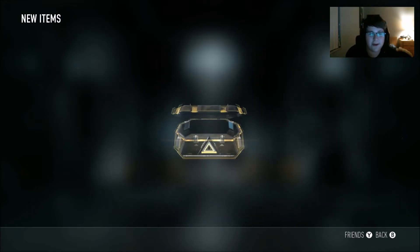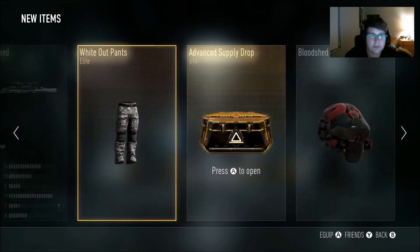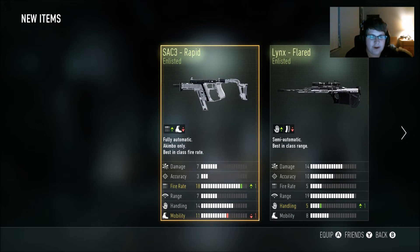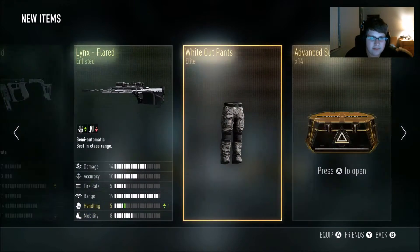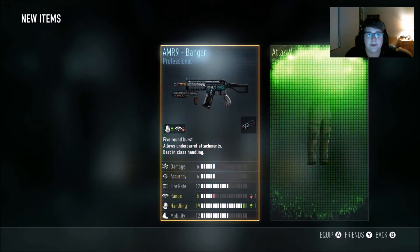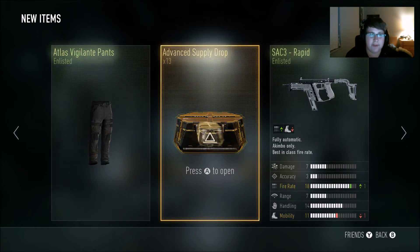First Advanced Supply Drop, here we go. Alright — whiteout pants, the Link's flared. That's Handling up one. Fire rate, but mobility... I don't really know. That's both pretty bad. I've never used them. That was absolutely a terrible Advanced Supply Drop.